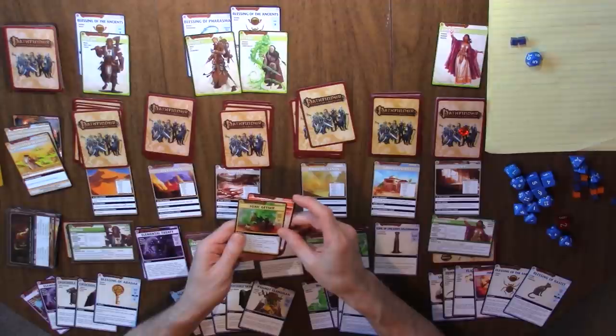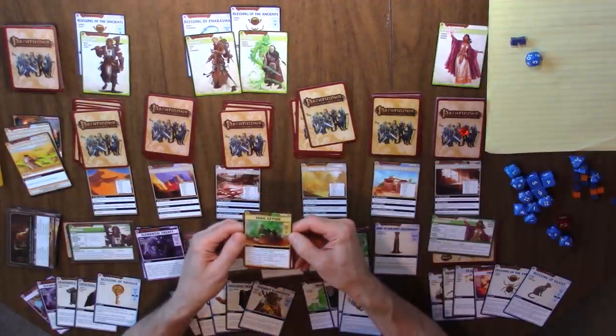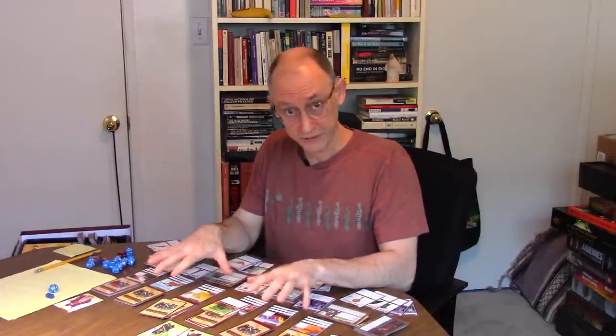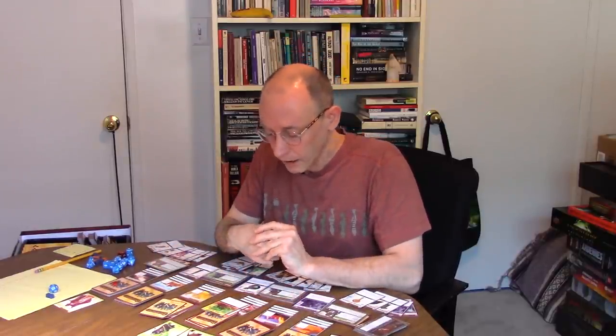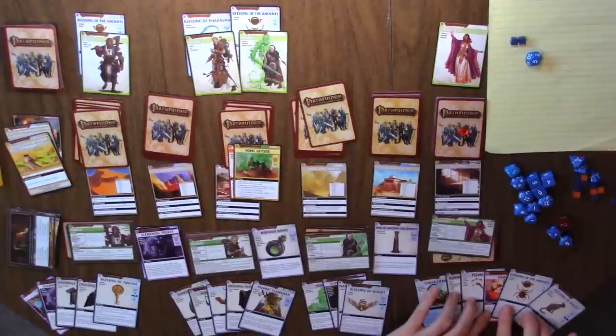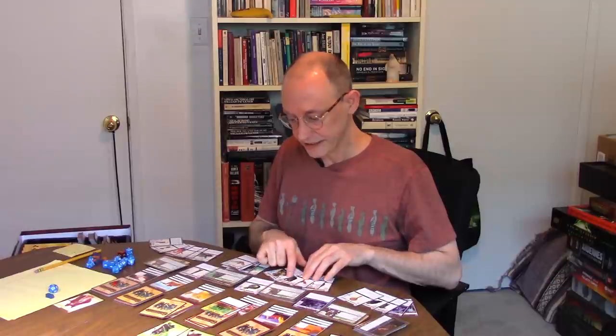Nobody in this group has acrobatics or survival, which is what you could use to overcome the Toxic Geyser, so instead we just have to use our dexterity or wisdom stats. Plenty of people here have dexterity and wisdom. First we will deal with the enchantress — who has armor? He's going to have to discard it. So it'll come back around to him and he will deal with the enchantress. He can discard this to reduce the damage.